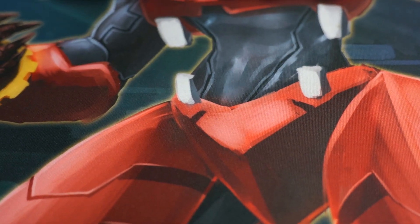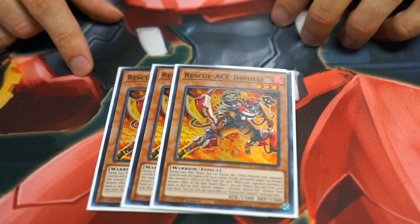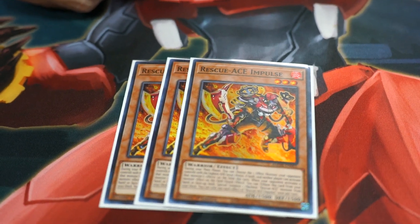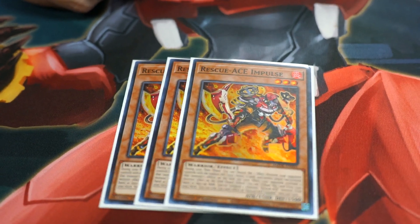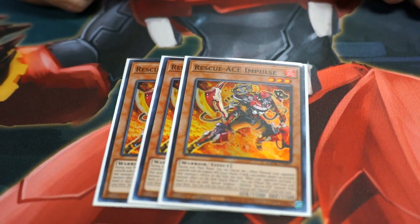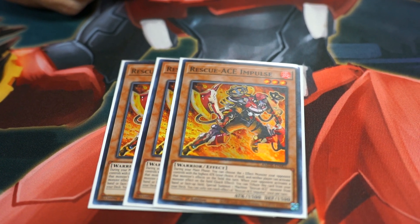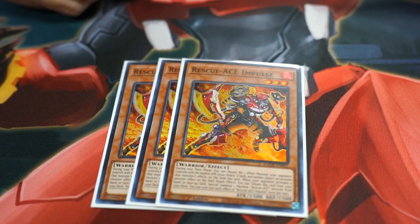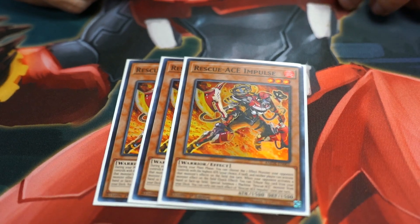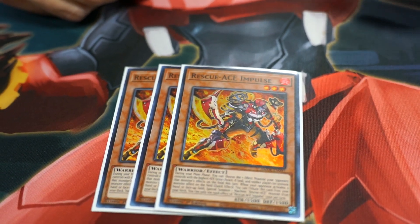Next, I run three Rescue Ace Impulse. He did not necessarily come up too much today, however he has very good utilization. Many times I just use him as Tribute Fodder via Emergency to get out the combo. But other times he can, from hand, Special Summon a Fire Attacker — so if they draw, you draw two and discard one — or even Special Summon Fire Engine or Preventer from your deck, giving you more gas on their turn.